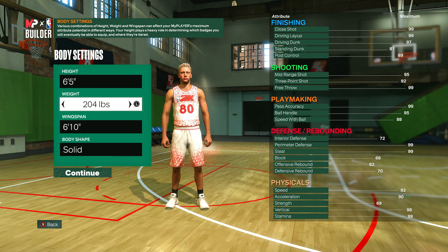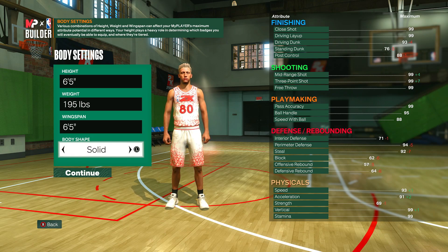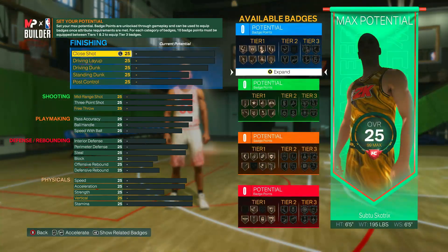For the height you can stay at six foot five, the weight can go down to 195, wingspan can go down to six foot five just so you can get your three-pointer up. Your body shape can go to whatever you want — this really doesn't make any difference, all it changes is how the build looks, not how it plays, so choose whichever one you like the look of the most.